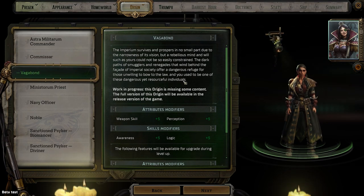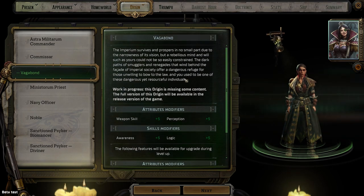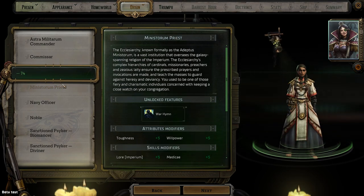The Imperium survives and prospers in no small part due to the narrowness of its vision, but a rebellious mind such as yours could not be so easily constrained. The dark paths of smugglers and renegades that wind behind the facade of Imperial society offer a dangerous refuge for those unwilling to bow to the law, and you used to be one of those dangerous yet resourceful individuals. Oh, what a way to start the game!